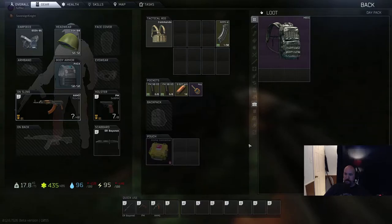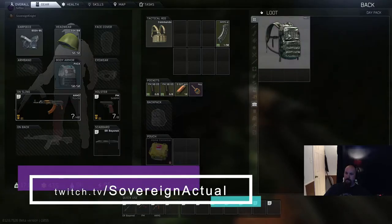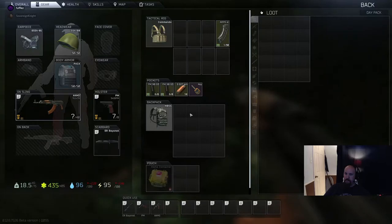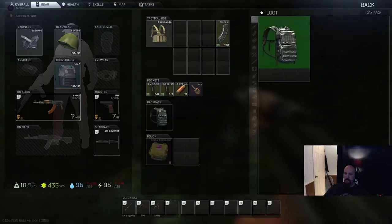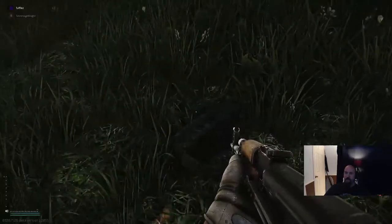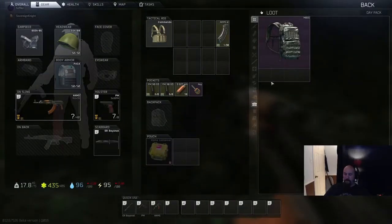The audio in Tarkov is phenomenal, and in no small part because they worked very hard to make it that way. Sounds in-game are more important than visuals at times. Walking across different surfaces makes different sounds and can reveal your location to players who know the map well enough to know where those sounds originate. There are also in-game headsets that amplify sounds in various ranges to help you hear further and pick up quieter sounds.